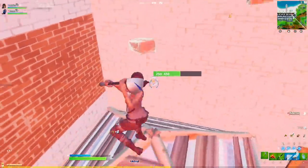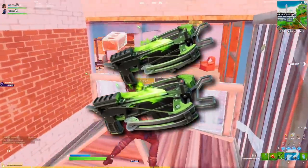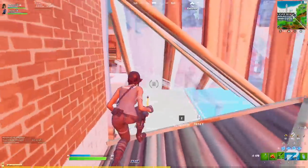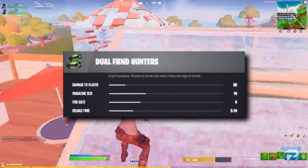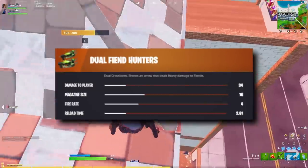Something else that's going to go live at some point over the next week is the new dual crossbows, called the Dual Fiend Hunters. These will go from common grey rarity all the way up to orange legendary rarity. At common, they'll do 28 damage to a player, while at legendary, they'll do 34 damage to a player.